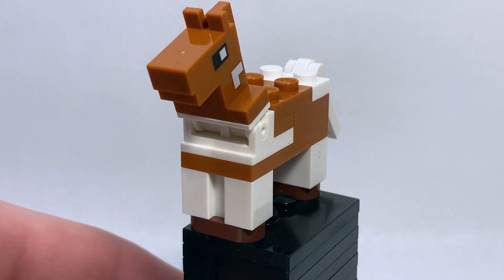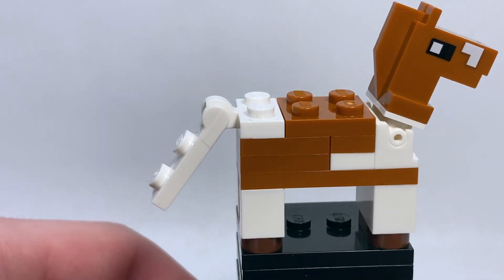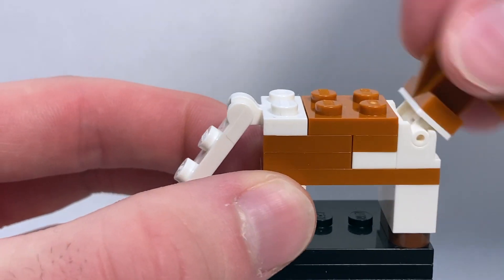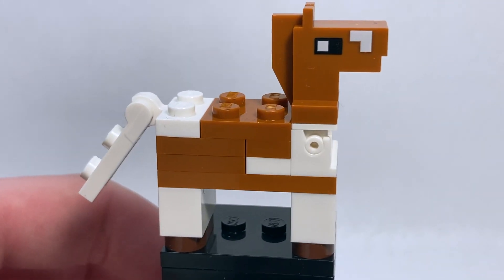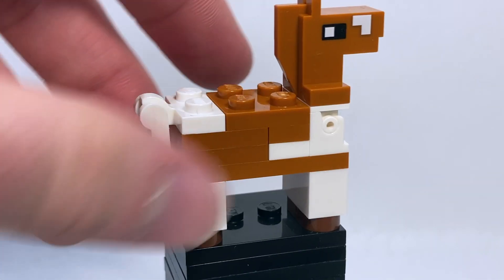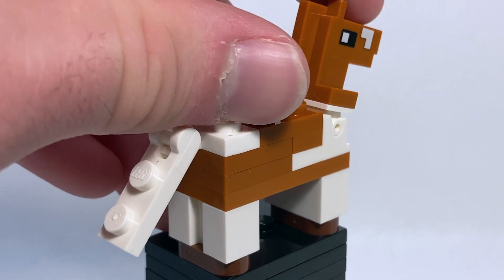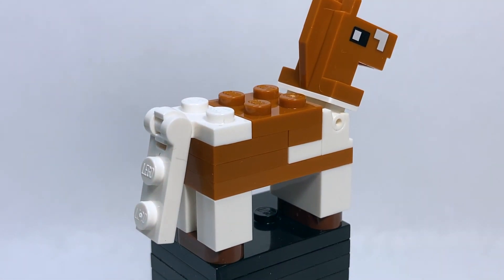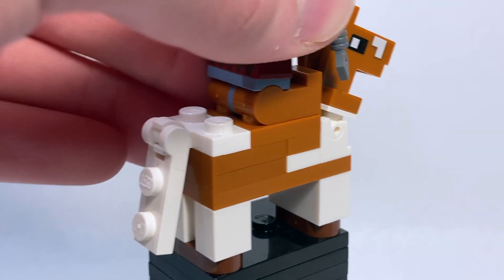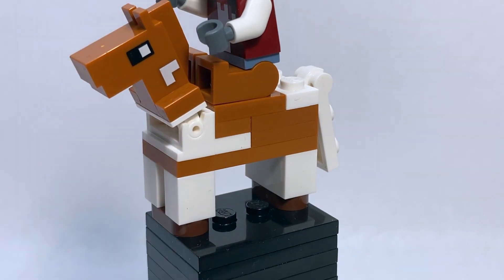In addition to the cows, we also get a brand new horse variant. I love the coloring on this guy — some really great designs and printing. The head does move up and down, but unlike previous variants of the horse like we saw on the stable set, this one does not have the rearing-up play feature. These are just solid feet, which is totally okay — I wasn't a big fan of that play feature anyway. I kind of just want a normal horse. Because this horse is the same color as the saddle, I can't tell if it's wearing one, but you can still place a minifigure on it, which looks great and is very accurate to Minecraft.